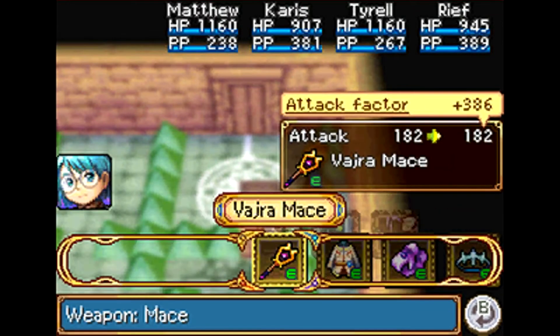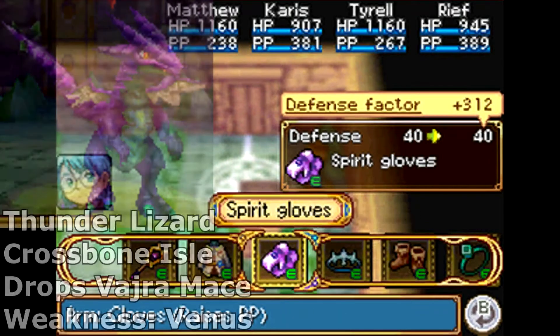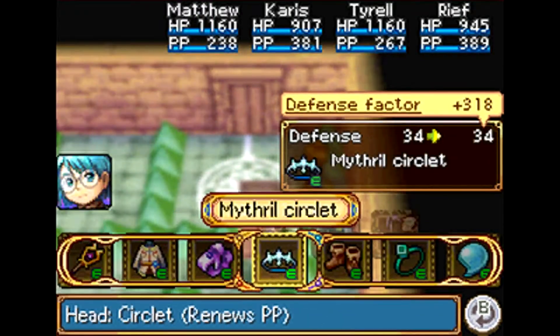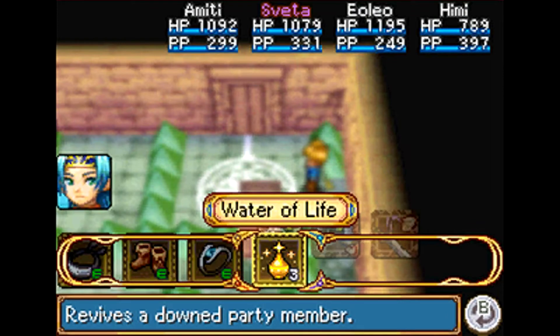Rief got a couple things. He got a Vajra Mace, which is dropped by a Thunder Lizard here at Crossbone Isle - you have to kill it with a Venus Genie. I did get some quality forgeable materials; I'll go over how to get more forgeable material in a second.